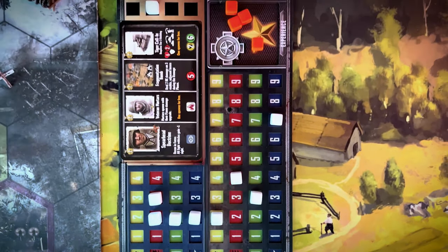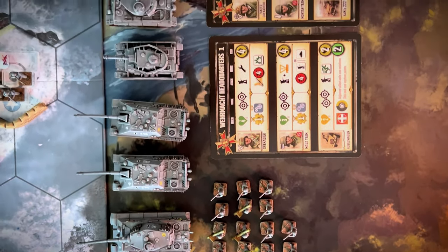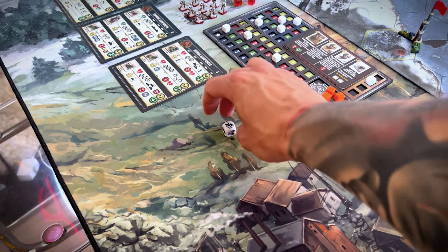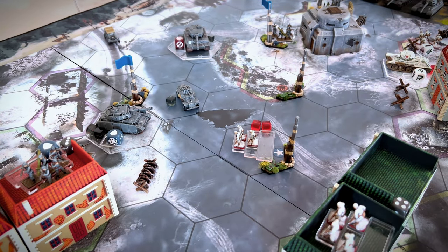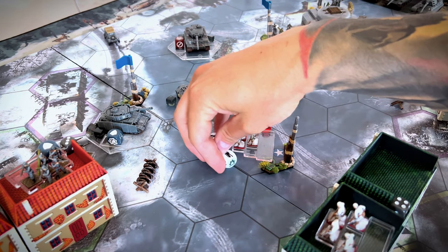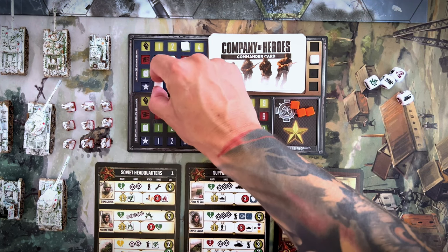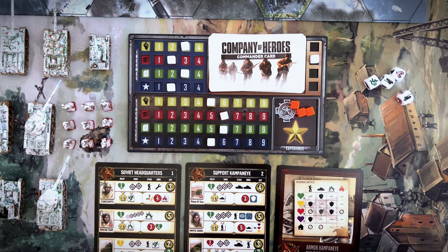The game is divided into rounds, and each round has three phases. The Maneuver phase, in which players determine the turn order and then take turns spending command points to move their units. Next, we have the Damage phase, where teams simultaneously assign damage by placing damage dice and gain experience. And finally, the Supply phase, in which you adjust and receive income, capture victory points, and can spend resources on units, buildings, and upgrades.